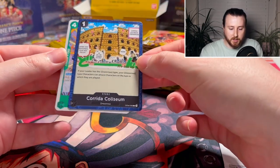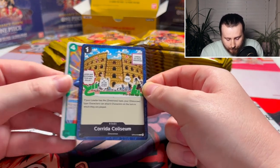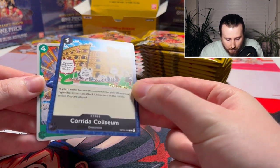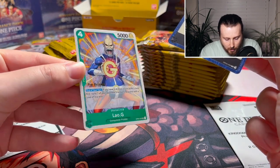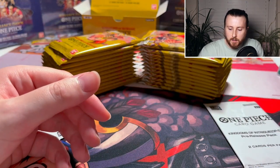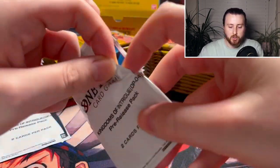I believe you get two cards in each pre-release pack. We have the Corridor Coliseum with the pre-release stamp right there, and we have Lao Ji with the pre-release stamp too. Cards feel fantastic — One Piece card stock is so good.